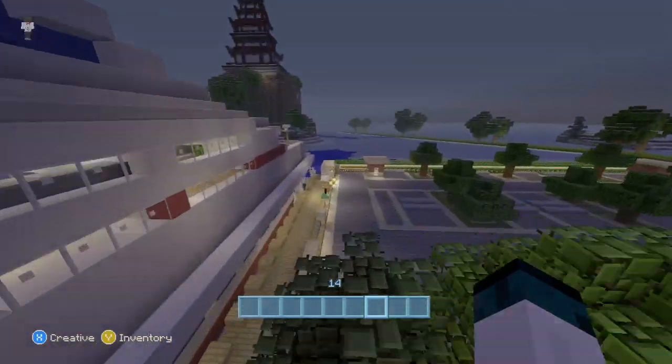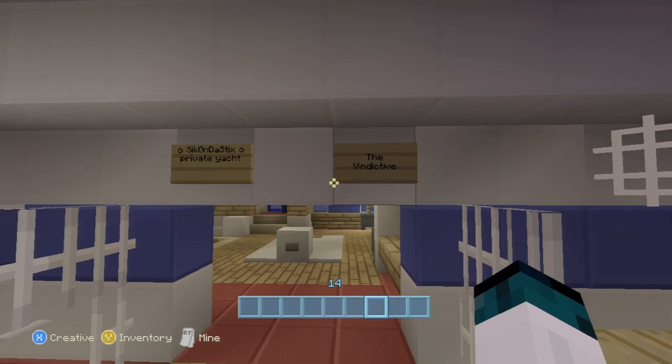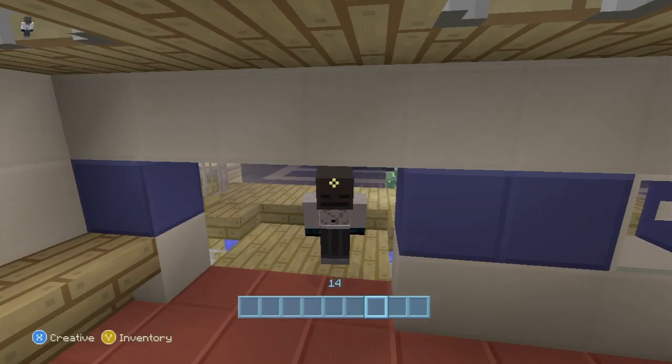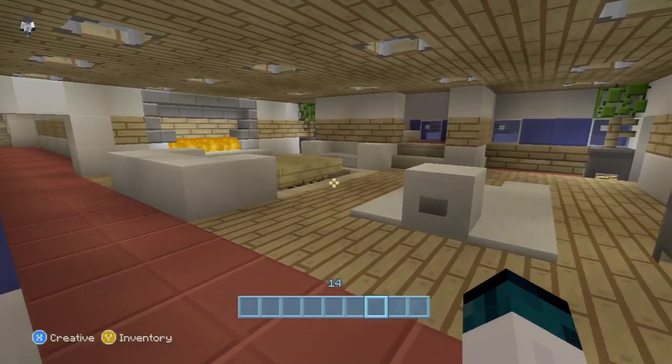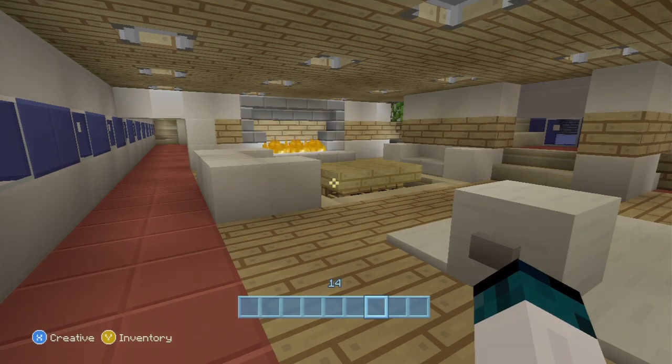We did help him a little bit on some things, but for the most part this is his build — his schematic and everything. So we're going to go ahead and show it off. As you guys can see, the name of the boat is going to be 'The Vindictive,' and it's my personal yacht. That says my name — my personal yacht. That is awesome.